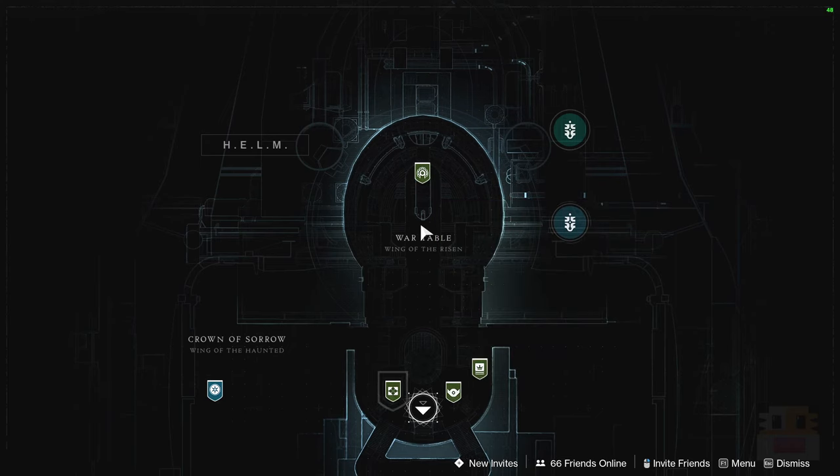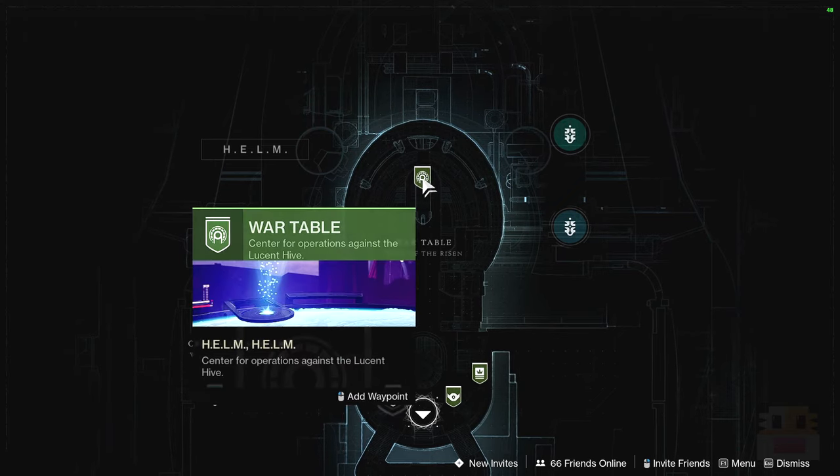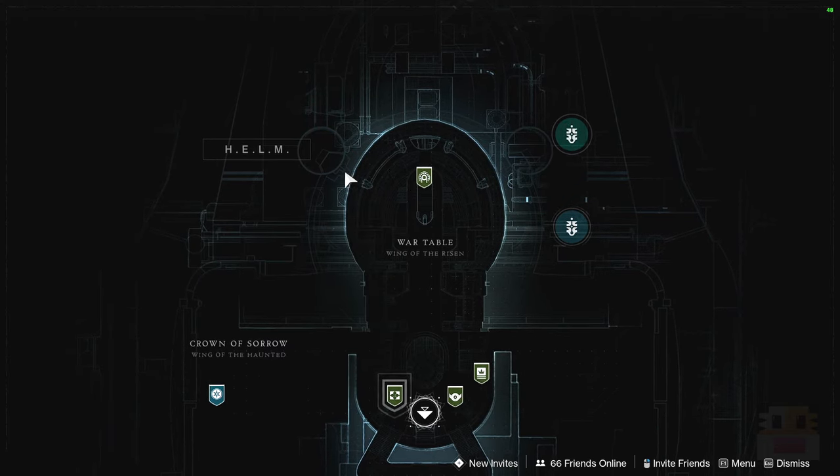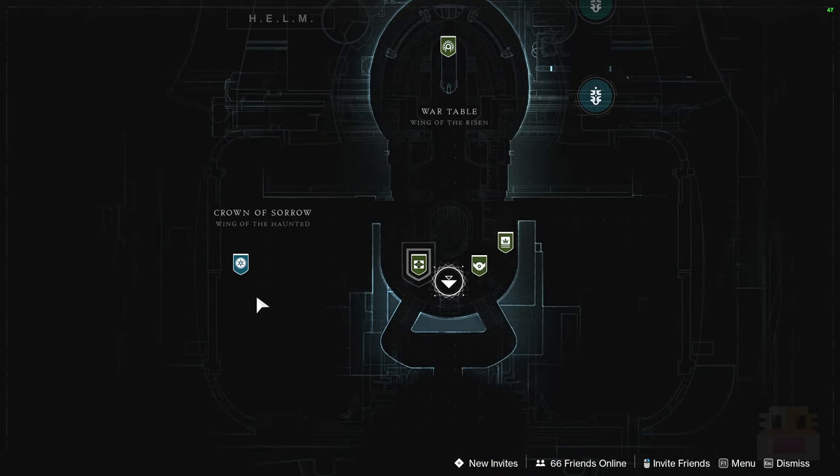The Helm also has a few new additions. First of all you can pick up the legacy artifact which allows you to keep getting psychogenic intel. A lot of the seasonal stuff is going to stick around for at least the full year, and of course we have the new Crown of Sorrow section.